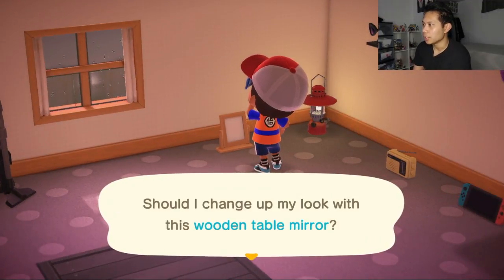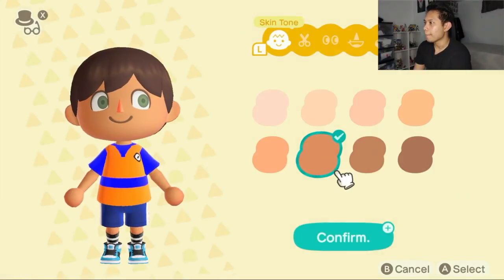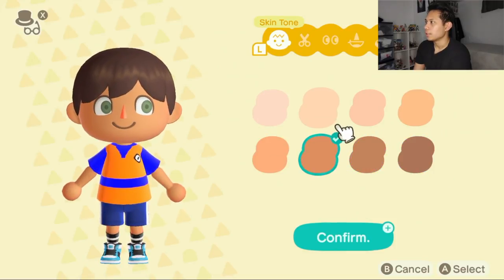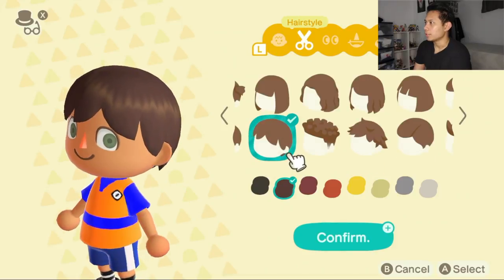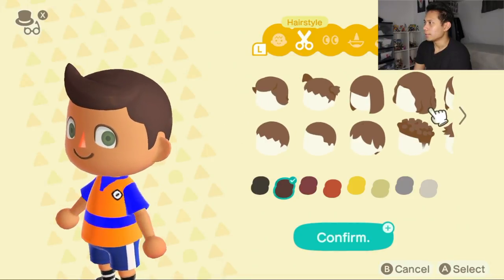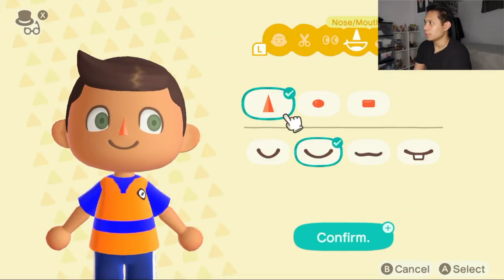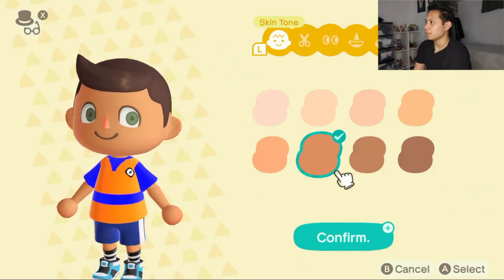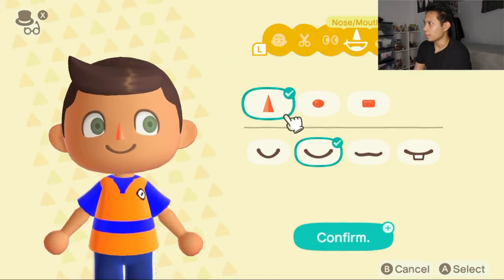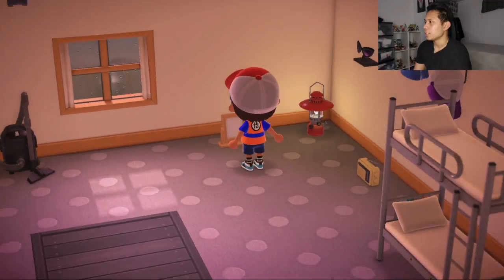Go in front of the mirror and press A. It's gonna say 'Should I change up my look with this wooden table mirror?' Press A again to change it up. From here you can change your skin tone, hairstyle, eyes, nose, mouth, cheeks, and face paint.